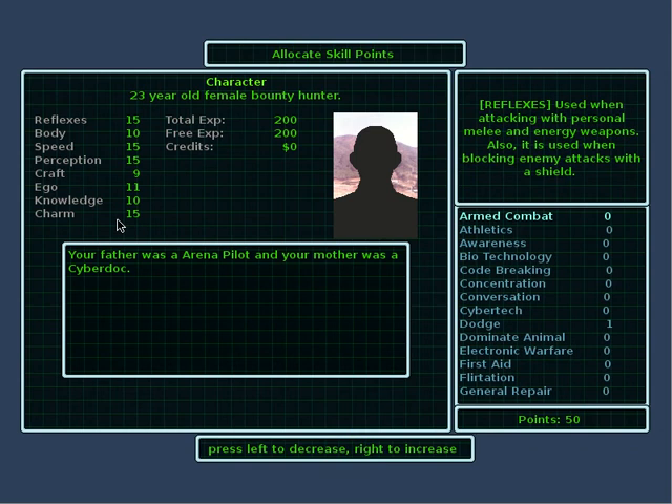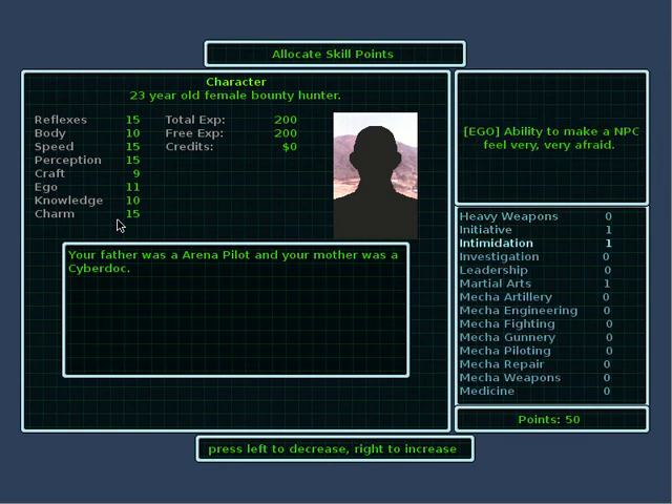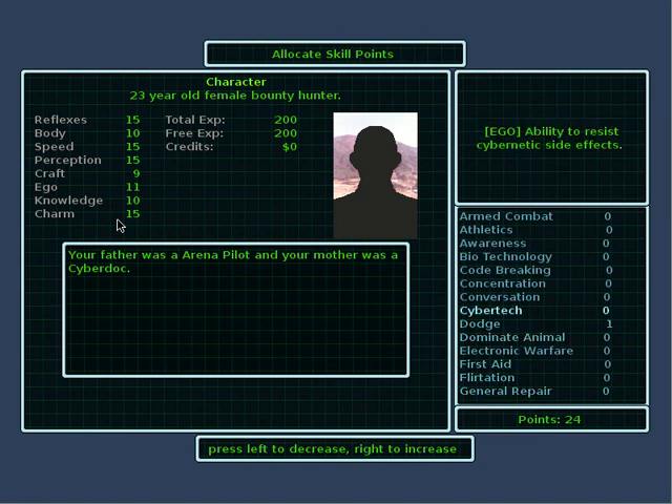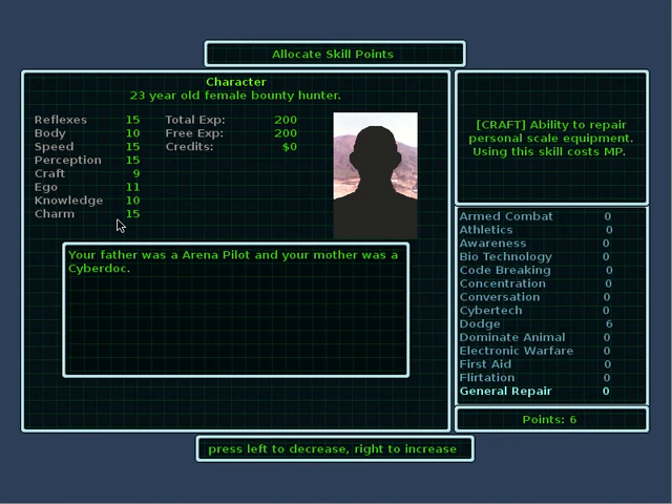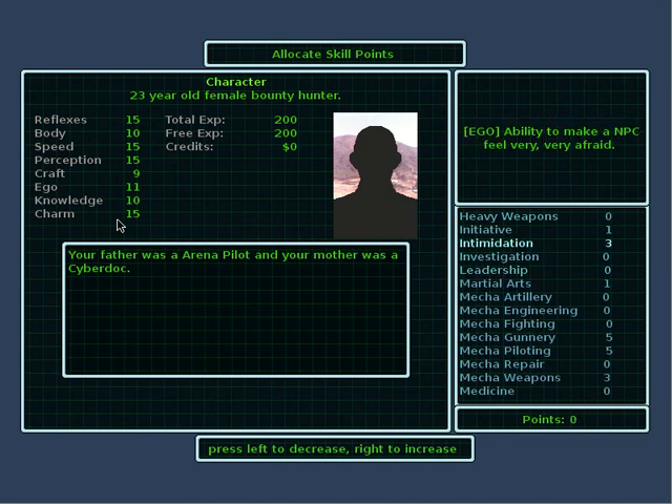Next, you allocate your skill points. You don't have a whole lot of points to go around. You're going to want to get your mecha skills up — let's go with mecha piloting, mecha gunnery, and mecha weapons. We're going to leave the other mecha skills for a bit later. You're probably going to want to improve your close combat abilities too — let's go with dodge and small arms. And I'm also going to start with the conversation skill and a few points in intimidation.